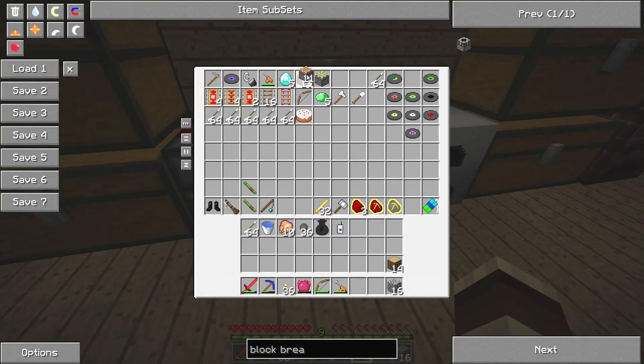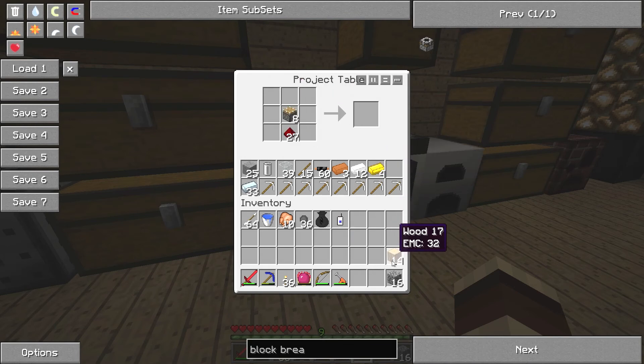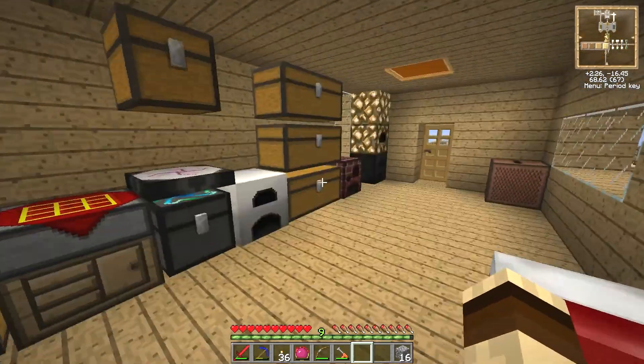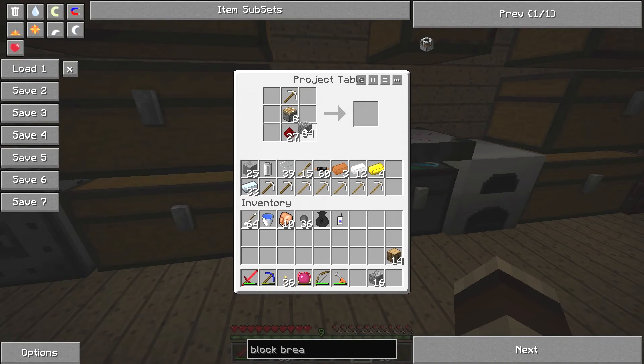So I need eight of these pistons — eight — and we did that correct. Cobble is the bane of everything, really. Eight pieces of cobble — perfect. And then we have a nice little 32 stack.